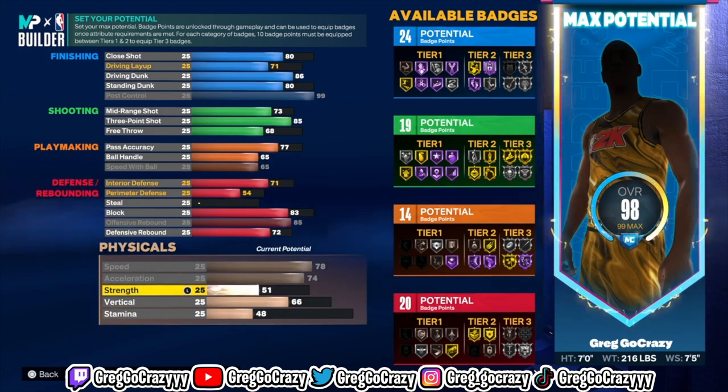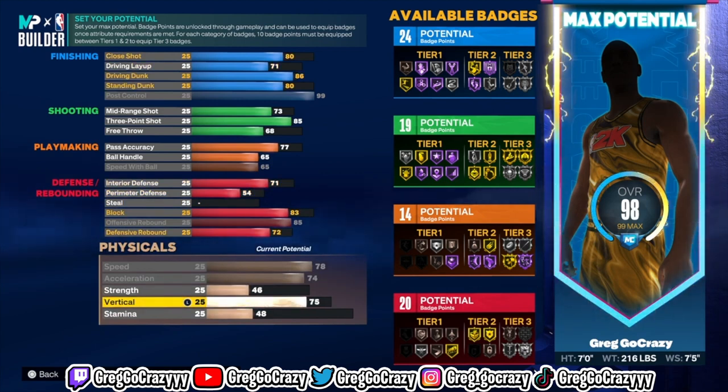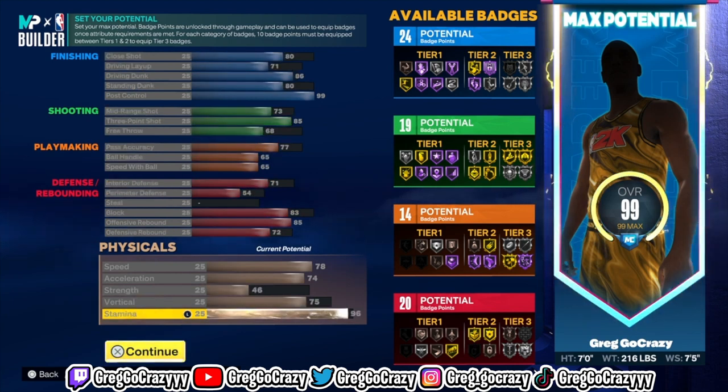As you can see from going to the physicals, he has max speed and max acceleration. If you get the Gym Rat badge you'll have 82 speed and 78 acceleration. Most people on this game — my player right now has 80 speed and 80 acceleration and they work just fine, so on a center like this you should be okay with that Hall of Fame Quick First Step.